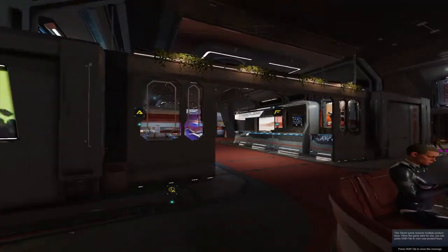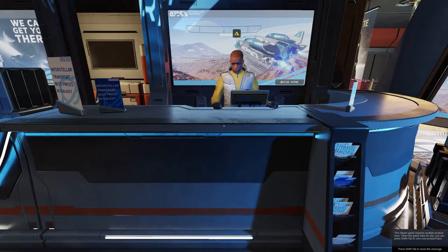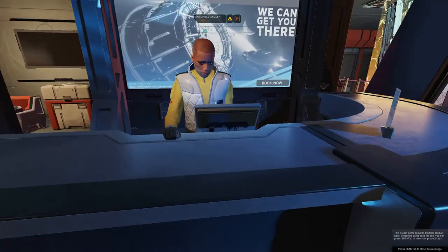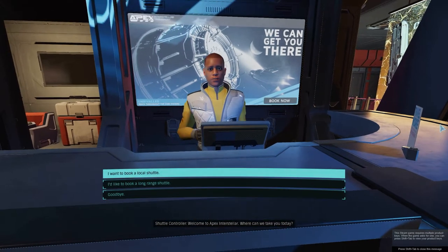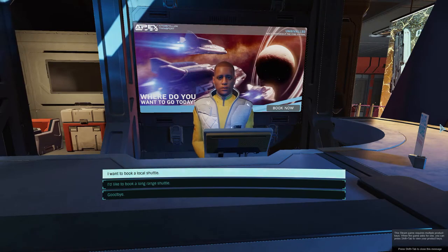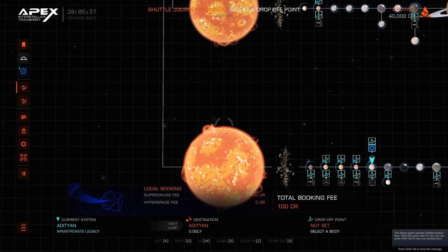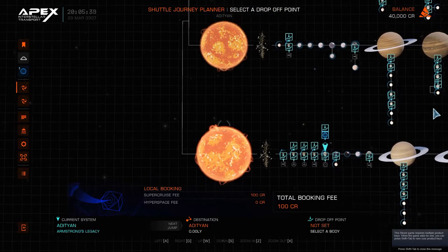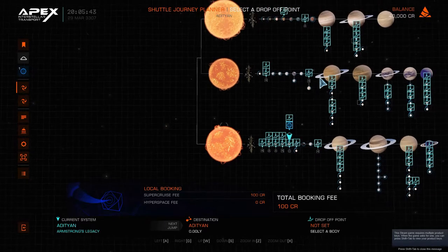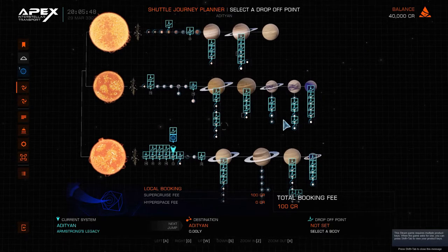Hello and welcome to my Elite Dangerous Odyssey. We're in Alpha Phase 1 — it's like the third day of Alpha. We're going to run out to a planetary settlement, Thompson Horticultural Estate, just to see what's out there. Probably collect some materials and things. So stay tuned and we'll head on out there.